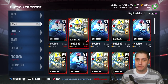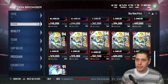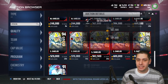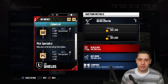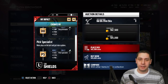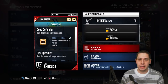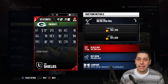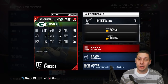Let's check the buy now price — the limited time version is going for 572,000 coins right now. It has deep defender and pick specialist chemistries, plus acceleration, catching, and play recognition. The attributes on this card are definitely good: 93 speed, 91 acceleration — he'll be able to keep up with most receivers — and 94 zone coverage.